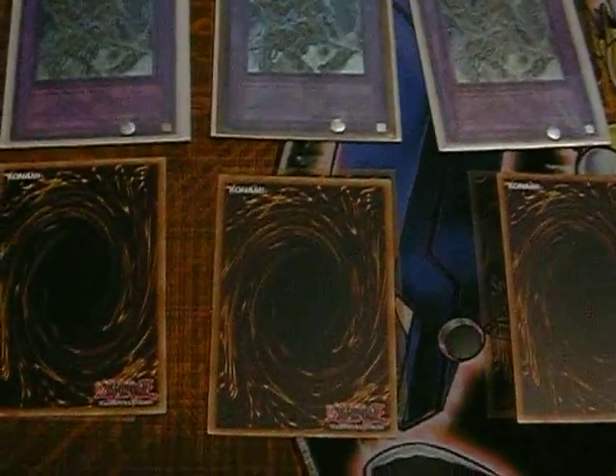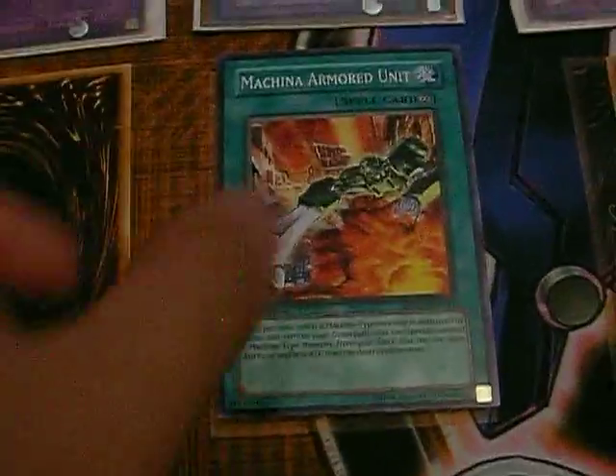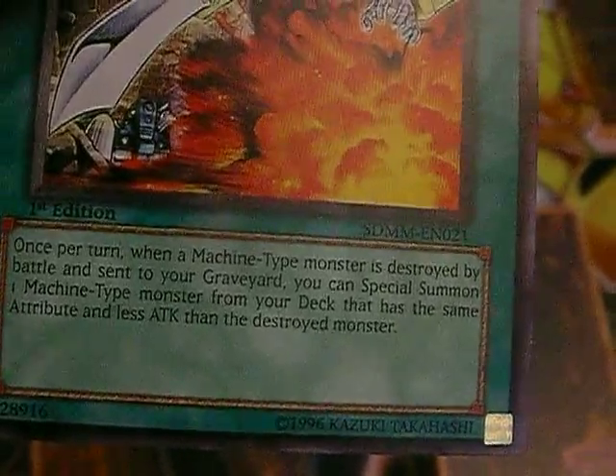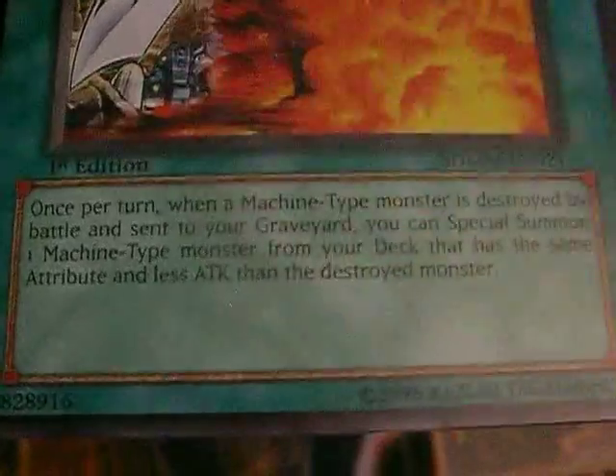Today's episode is Mocking Armored Unit. Let me read it so you guys can read the text: Once per turn, when a machine-type monster is destroyed by battle and sent to your graveyard, you can special summon one machine-type monster from your deck that has the same attribute and less attack than that monster.